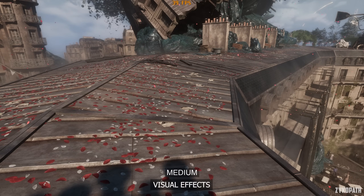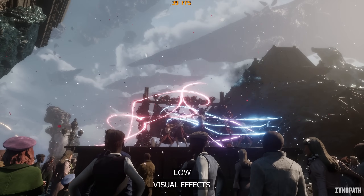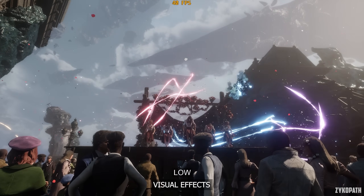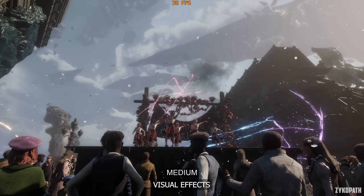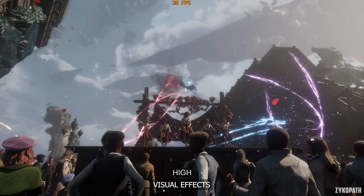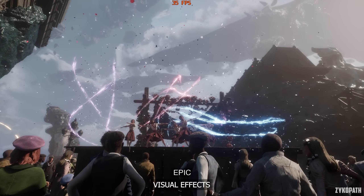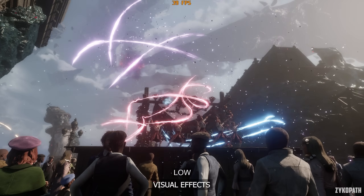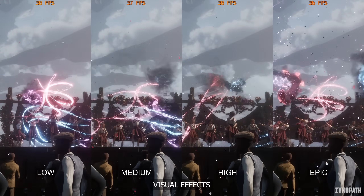The visual effects setting on low for some reason reduces the quality of some meshes, so keep this setting above low at all costs. There seems to be a big improvement when using medium, while high and epic improve the quality of effects further. Performance-wise, all options perform similarly except for epic, which can drop FPS measurably and consistently over high in some scenes. So use high for the best balance.